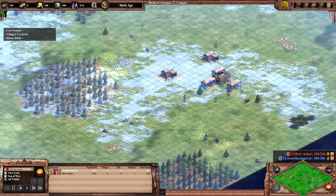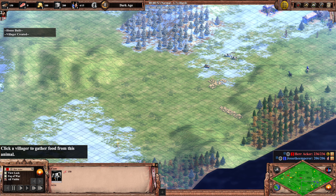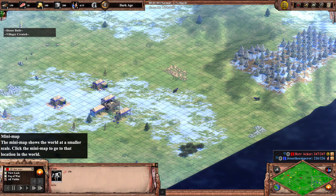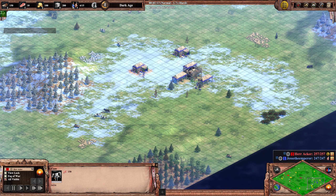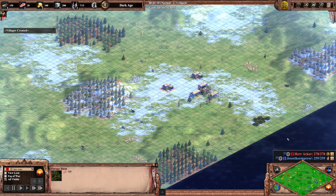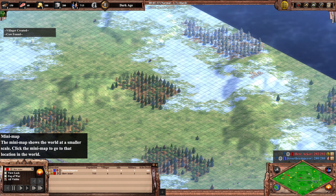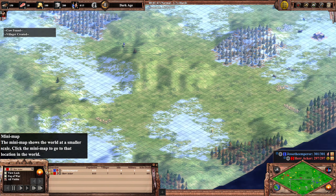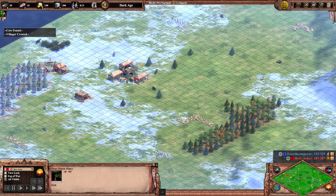On Lombardia we have a lot of cattle — cows roaming around with 50 more food than a sheep, so there's a lot of food to be had. Otherwise it's pretty standard: berries, two boars, three gold piles, a stone pile, and some wood lines. This is essentially another version of Arabia, just with a few minor differences like slightly bigger wood lines.